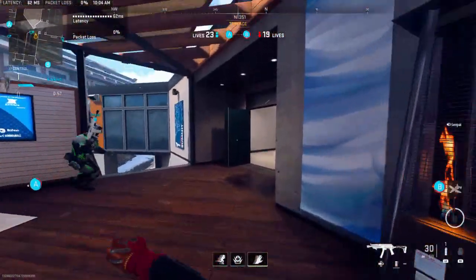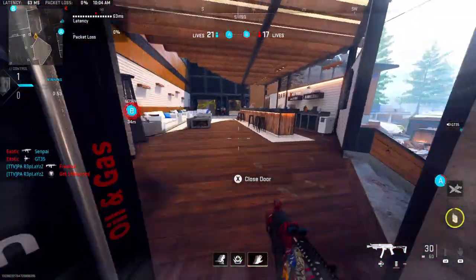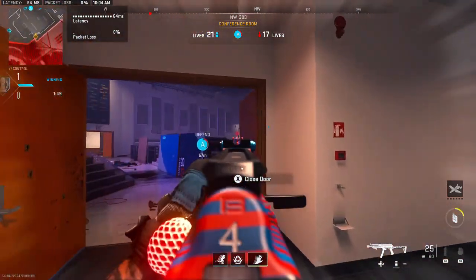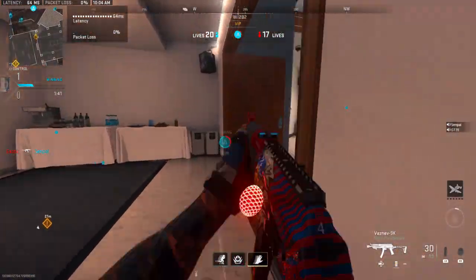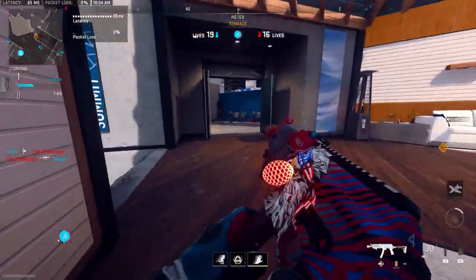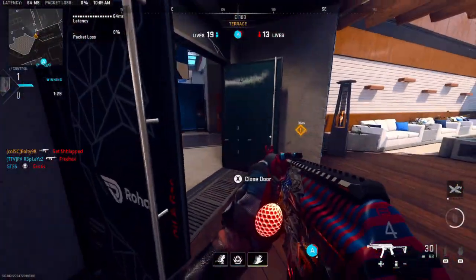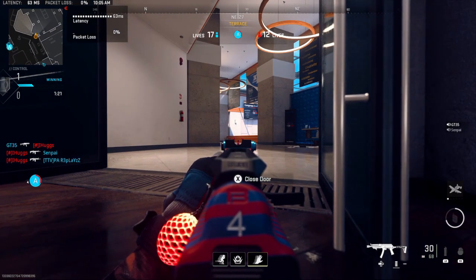They're taking B, they're taking A. I'm going to try to block spawn real quick — we're down to our last objective. One's coming bottom bar, one top window, bottom bar. Blocking spawn — they should spawn B-side. One's in, he's hurt bad. Fire, fire, fire, fire — enemy reinforcements are low. This kid just jumps around corners — he's dead.